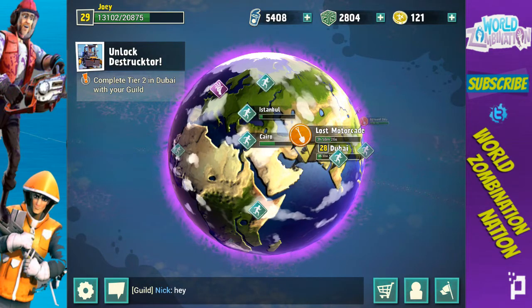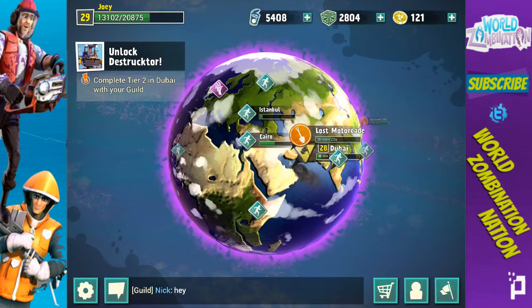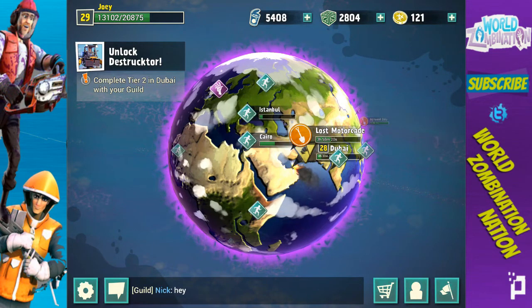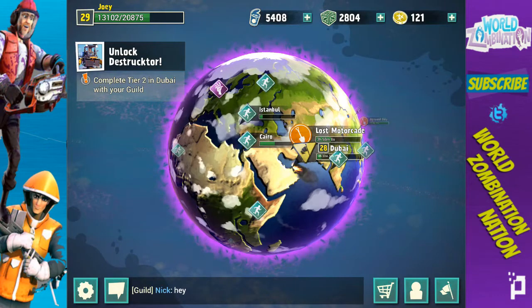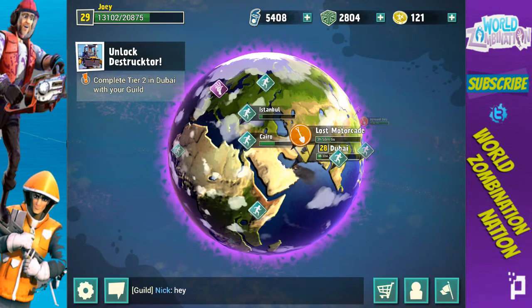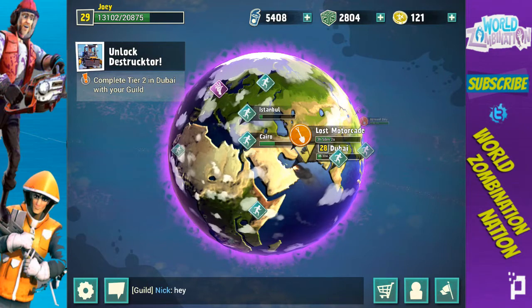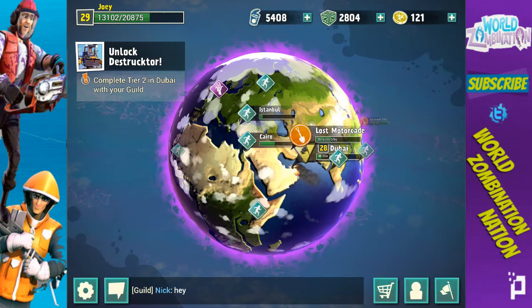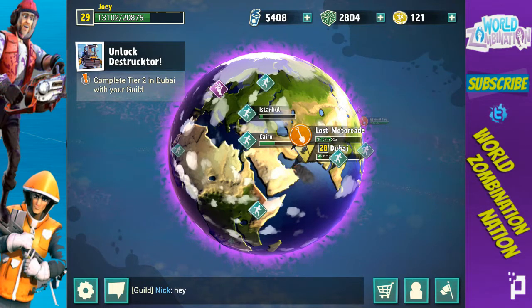Hey guys, what's up, it's Joey and today I'm here with another Survivors let's play. Today we're going to be looking at preparation day because right now I'm getting ready to complete tier two for our Destructor on Dubai so we can get him — or her — hopefully as soon as possible. It's preparation day and I need to get as many cans as possible for that guild raid, so today's episode is pretty much about getting as many cans as possible.